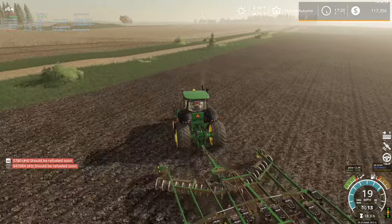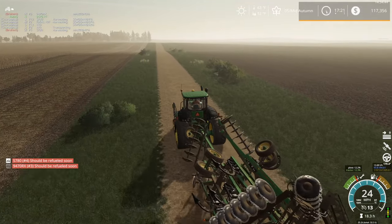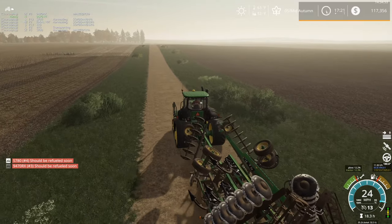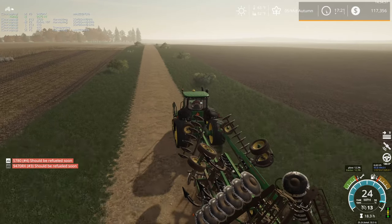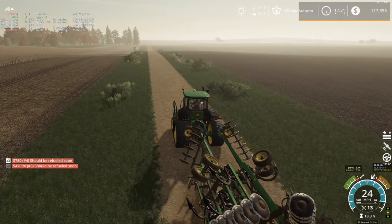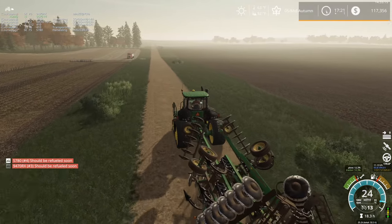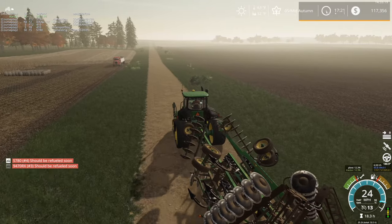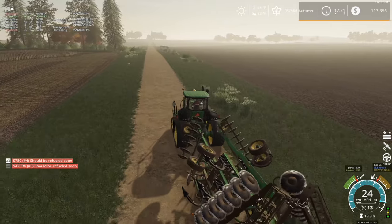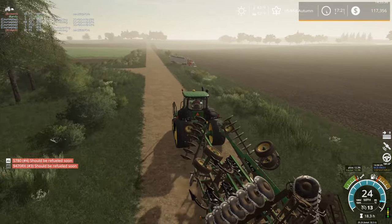Looks good enough. Let's fold this operation back up and head to the other side of the map. I do have one more tractor — debating if it'll pull our field cultivator or not. We still have the 8260 sitting in the shed — might just break that tractor out. It's probably a little on the small side for that cultivator, but it's worth a try. The only other tractor we have is the 6175R, and that definitely won't be pulling a 2410 cultivator — that's the five section version too.